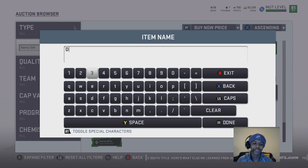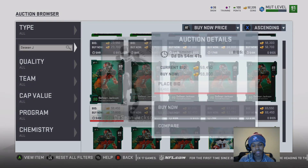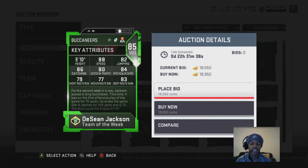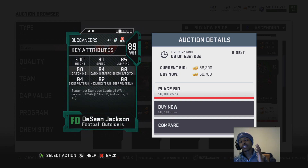Last but not least, the man himself — DeSean Jackson. I'm going with the 85 overall version. At 5'10" he has 91 speed, 85 jumping, 90 catching, 84 catching in traffic, 88 spec catch, 84 short route running, 82 medium route running, and 88 deep route running. Amazing on the field — great speed, we know how DeSean Jackson plays. You will not regret putting this card on your team, it is a beast.